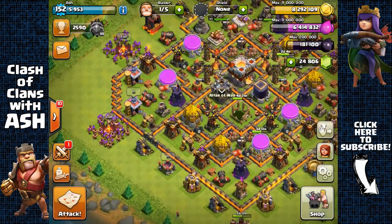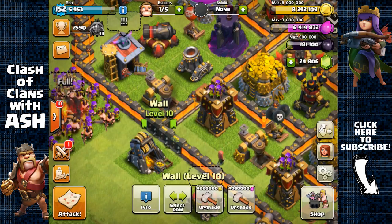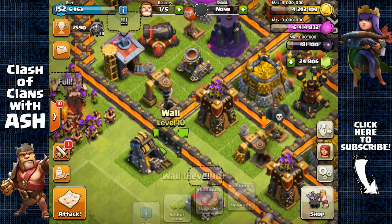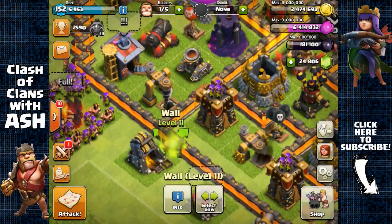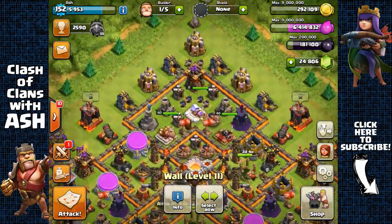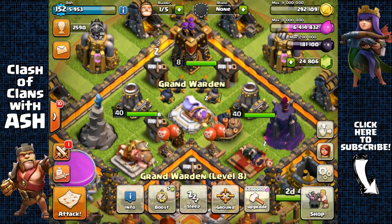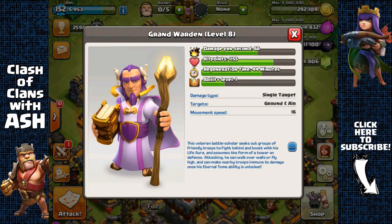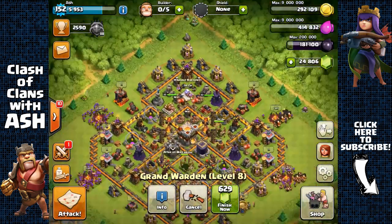Now with all those dead bases that I found, I was able to load up on my storages again. I'm gonna upgrade two of my level 10 walls to level 11, and I only have about six of them left — so that's awesome. I'm also gonna be able to upgrade my Grand Warden to level 9. Just one more level and I'll get his ability to level 2, so my Eternal Tome ability can last for four seconds.